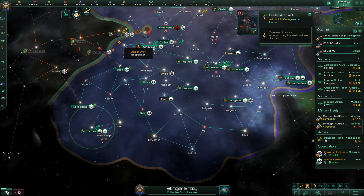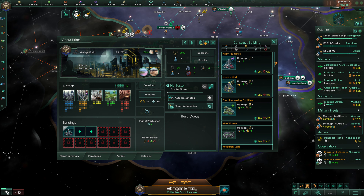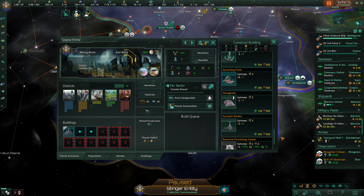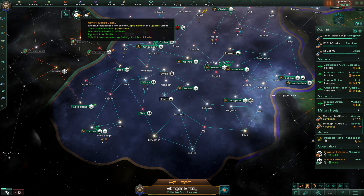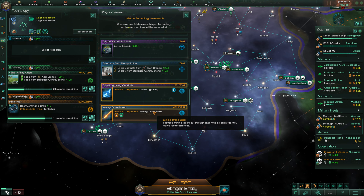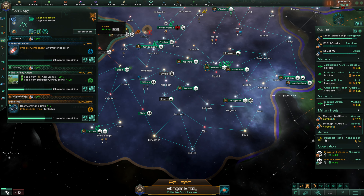We've established our colony on Capra, so we need a spawning pool, synaptic node, and hive district as per usual. We also finished our Improved Reactor Booster tech and are now angling for Antimatter Reactors. We completed another tech here as well.